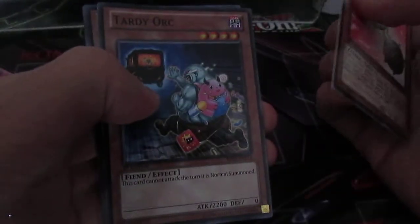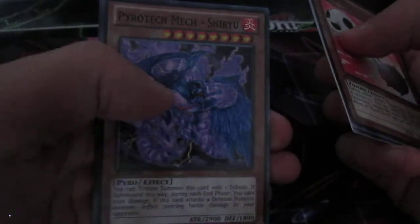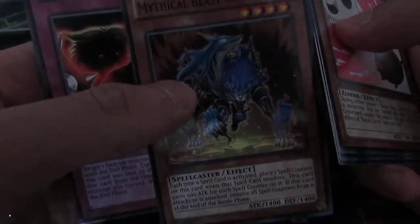Bacon Saver, Torioc — which I need, that's a good one. And one of those Rares — I have no idea what it is, I can't pronounce it. Mythical Beast Cerberus in Mosaic Rare. There you go, that's what it looks like. Not bad, actually.